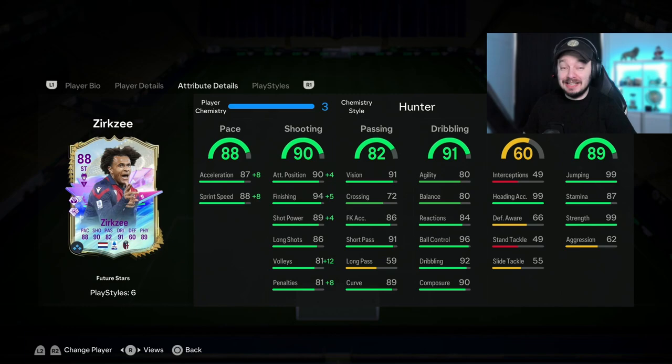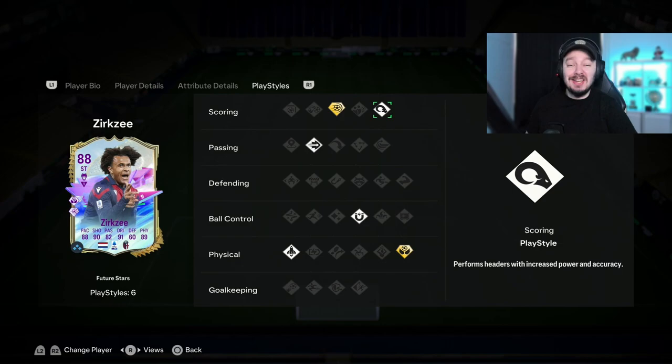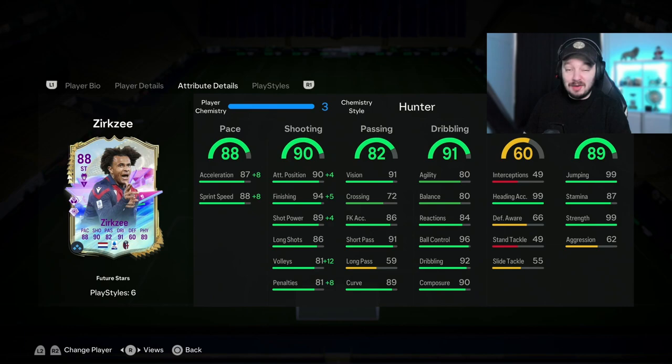A six-foot-four player with 99 jumping, 99 heading accuracy, and 99 strength with the Aerial Plus play style and the Power Header — this guy is going to jump out of the stadium and still score. When I saw him, it's such a unique player and we're gonna try him out today. This is usually not my type of play; I'm very bad at crossing and heading.